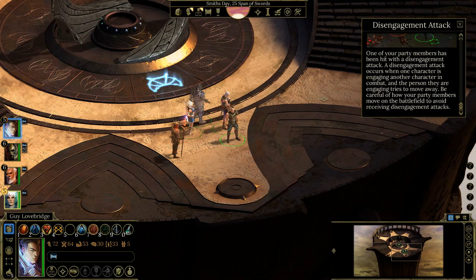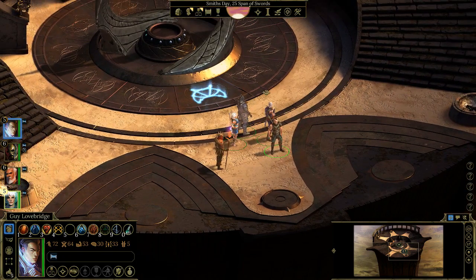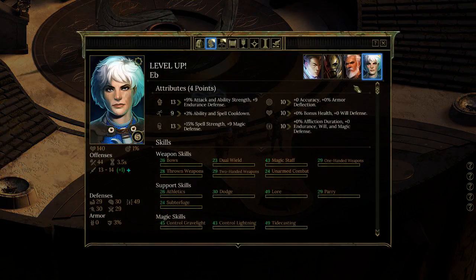In D&D, if someone is in your attack range and tries to leave, you get a free attack on them — basically a punishment that forces characters to lock together. You'll see fights turn into one-on-one and one-on-two situations because of this. If it wasn't for engagement mechanics, somebody could just run away whenever they felt like it. Only special rogue abilities let you disengage without a penalty.